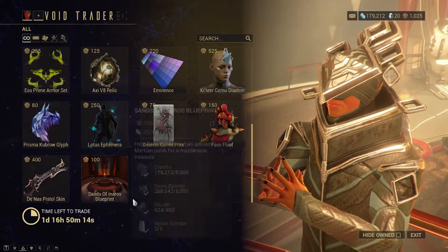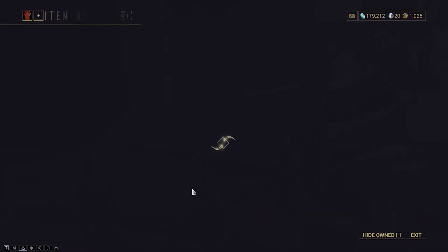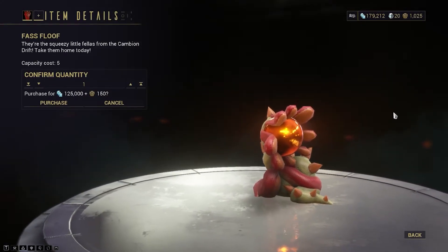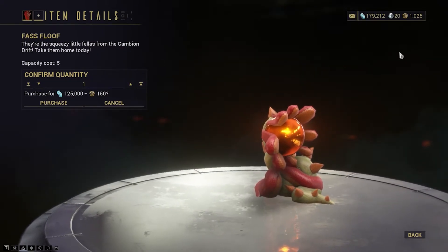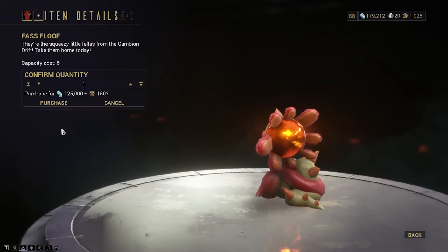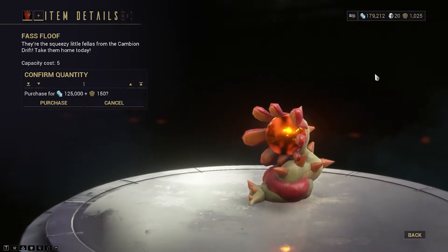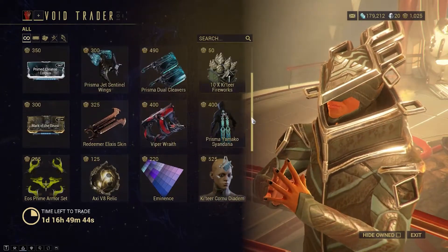We have a pistol skin here, and this is obviously Santa Vinara's Quest like always. There's some new art right here as well. Then there's this other item - I don't even know what this is. It's from the Cambion Drift but I don't know if this resembles a worm or what. I don't remember anything in the Cambion Drift that looks like this, but if you're interested, take it.